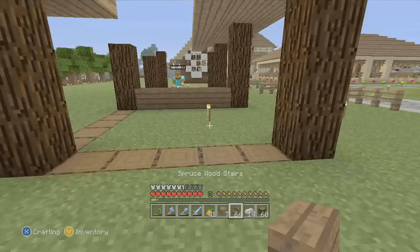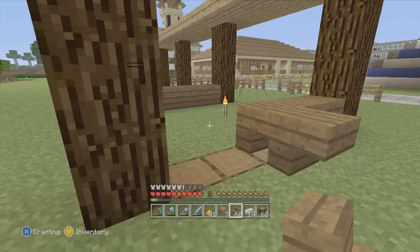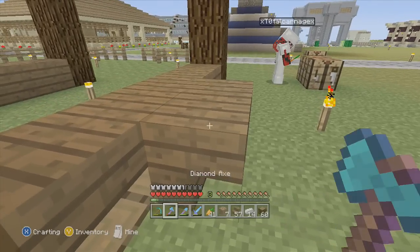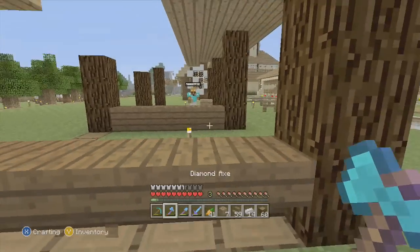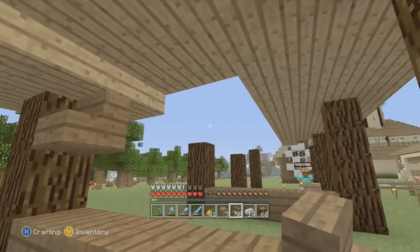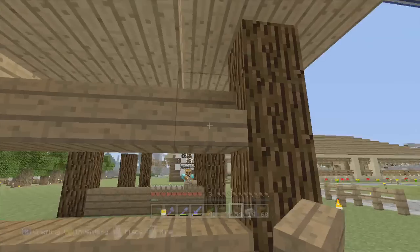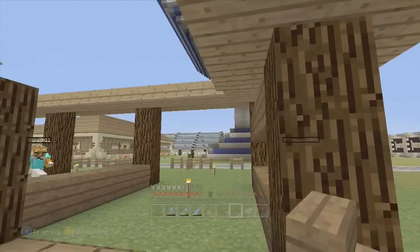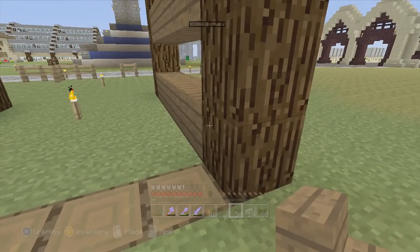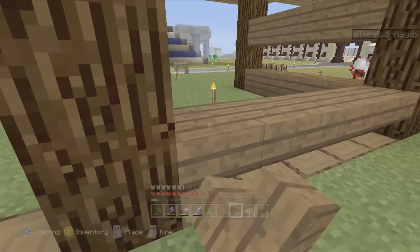Let's see, hopefully that'll be enough. There we go - that should be good. So basically we're going to have it like that, and then up here on top another row. There we go - kind of like the way we did over there on the greenhouse with the way these are. I'm just going to go ahead and carry it all the way across.